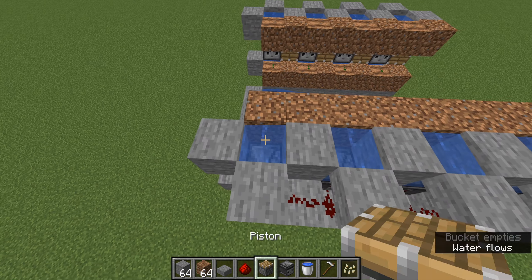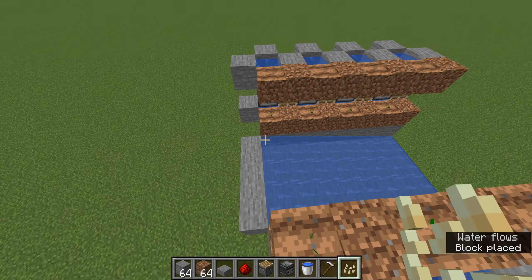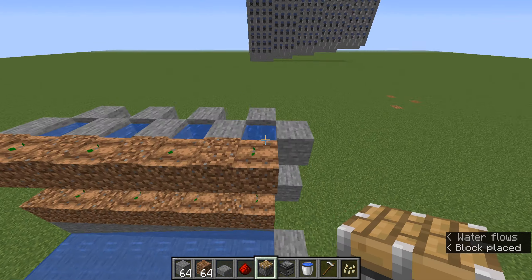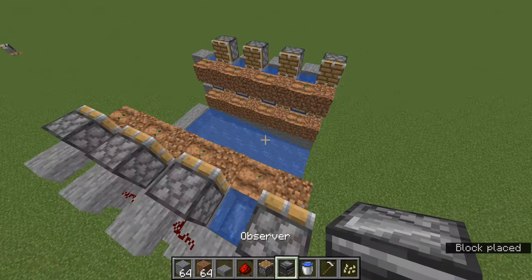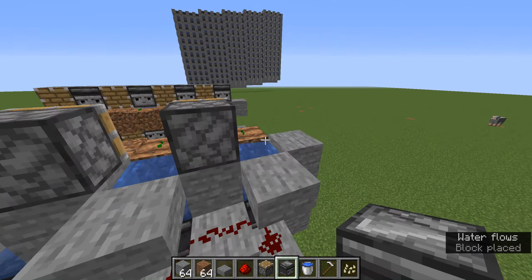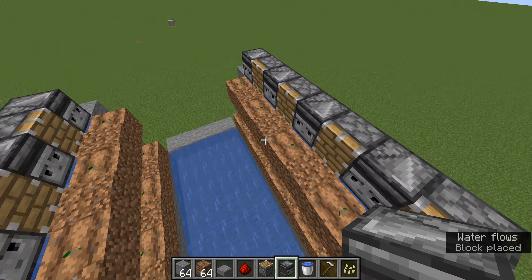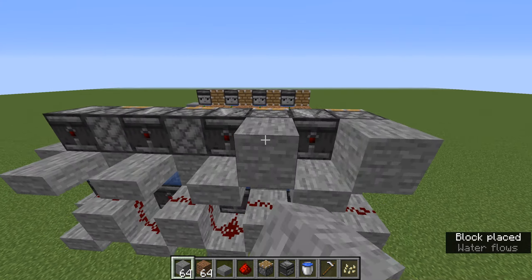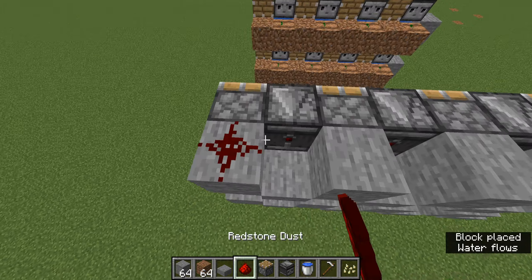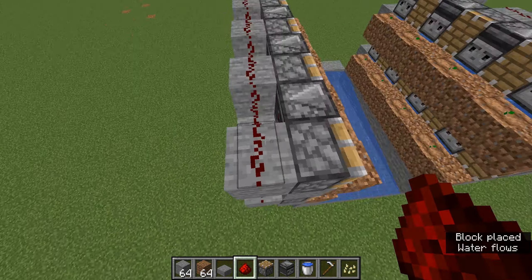Then a little bit of dirt, and then you can plant your seeds. Now you should know what to do from here: piston, then observer. All the observers go above the water. Now the blocks behind the pistons, just like that. Then put your redstone dust trail going all the way across.